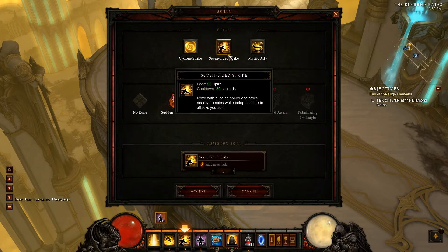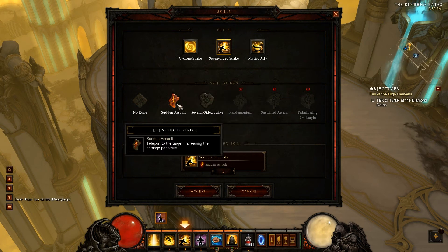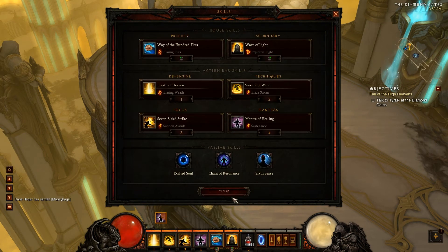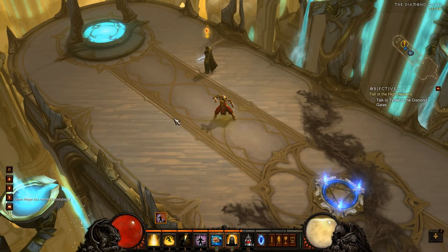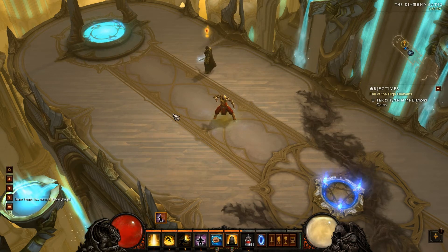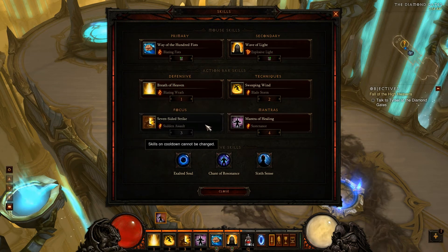For number three, I use Seven-Sided Strike. Basically I can teleport to a target and it's like multiple strikes. I become untargetable — that's the thing I like about it. I hit everyone around me, and I'm untargetable so they can't hit me. That helps a lot.